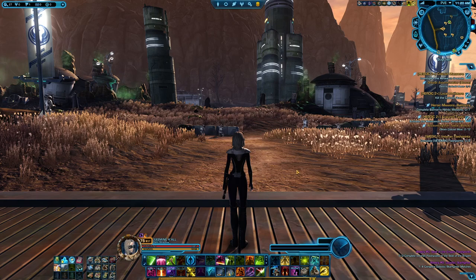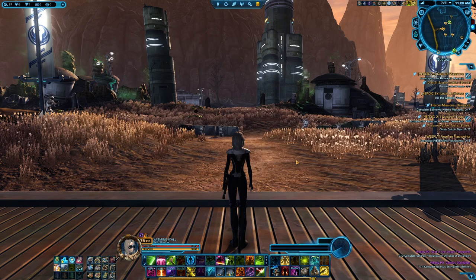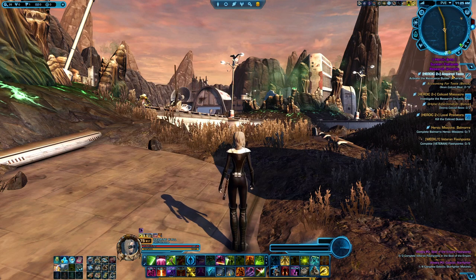On Republic side it's exactly the same — you've got Bucktown, which is a big area filled with Colicoids. However, there is another location that is Republic only: the Sondori Flatlands. In the south part is a massive compound filled with Colicoids, and there are three heroics tied to it that you can pick up at the terminal in Bucktown. They are called Acquired Taste, Colicoid Massacre, and Local Predator. There will be lots to kill here.